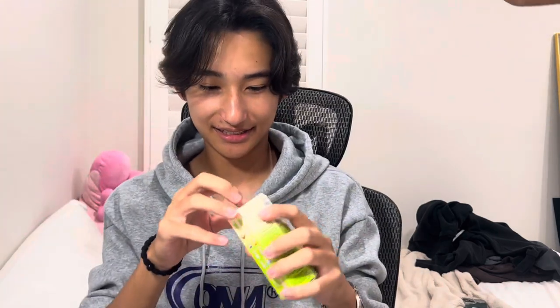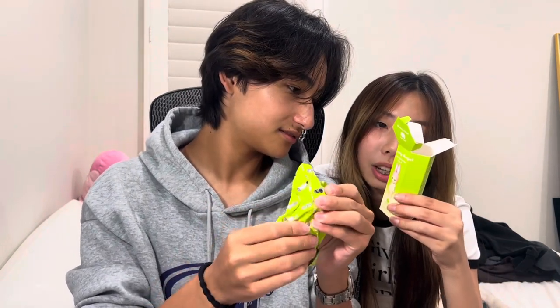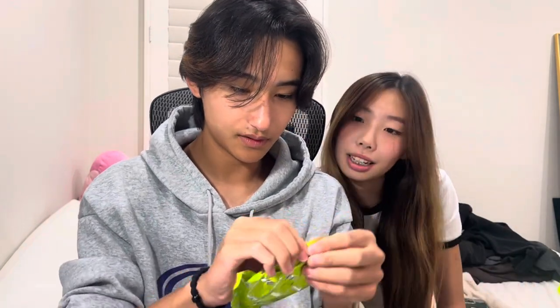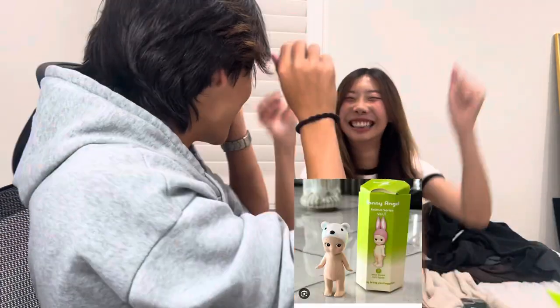Okay, Harrison's turn. Close your eyes — left or right? He picks one and opens it. He's guessing — maybe the frog, the white bear, or the monkey? Probably the white bear or the monkey. He got the polar bear! He wanted the polar bear. Is that the one he wanted the most? He says he doesn't like Robbie. We're so lucky today!